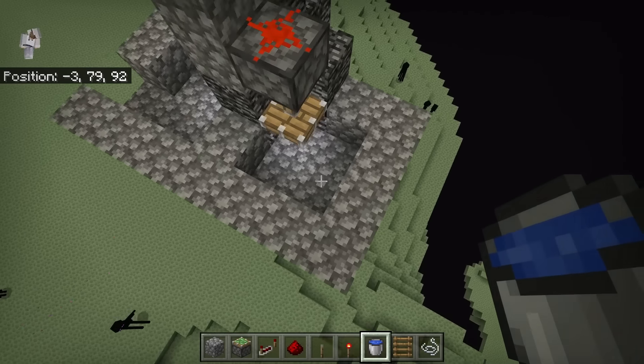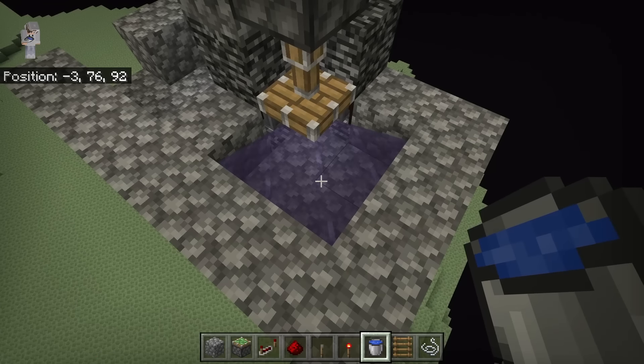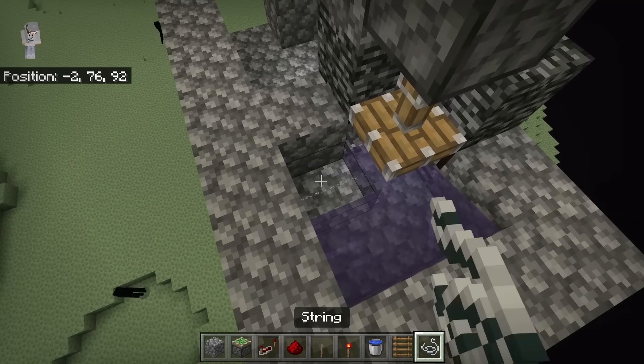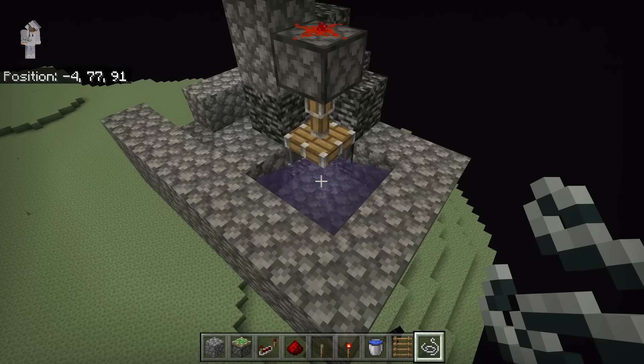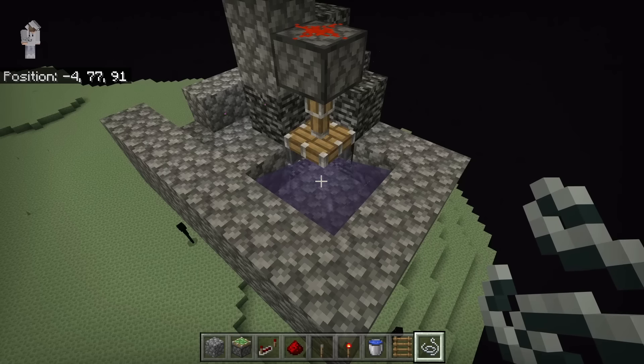The next step is to place water over here. That water should flow like that. Now place a string over here and a string at this spot. The string will prevent concrete powder from turning into concrete if it is placed under the sticky piston.